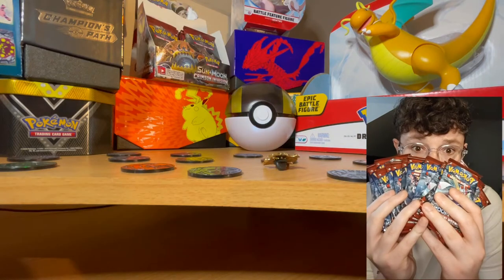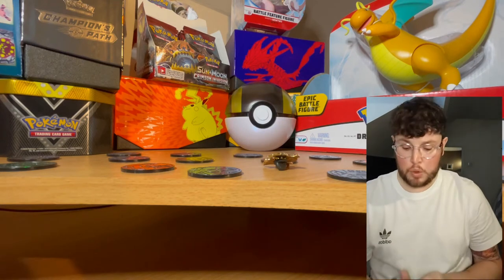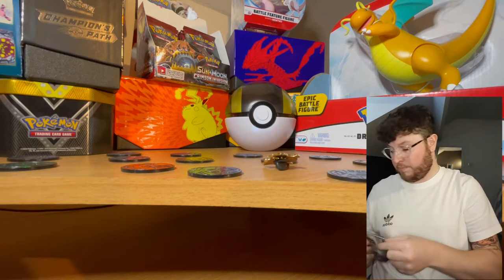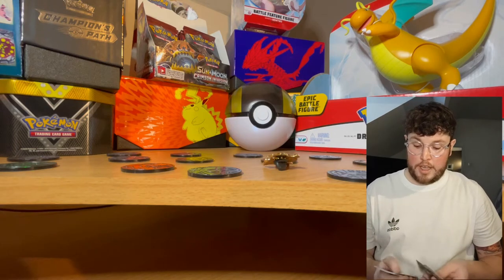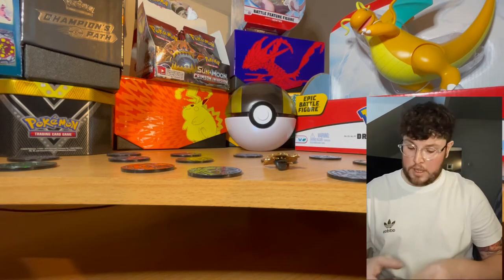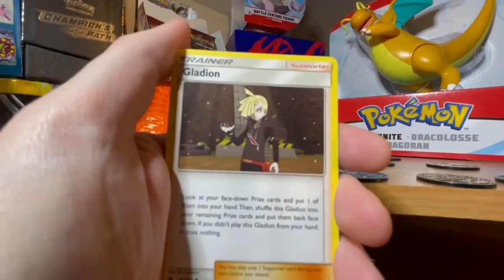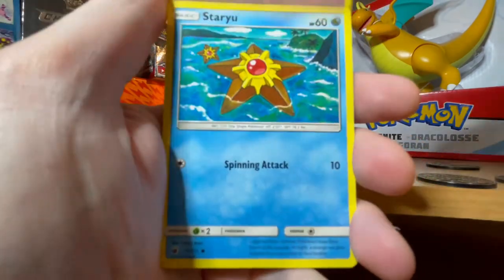Touch wood - we have our 16 packs here, all Crimson Invasion, so let's hope we pull some decent stuff. Starting with the green pack, and yes - at the end all code cards will be given away. We get rid of the energy which is Fighting, so we have the Counter Energy as a starter.